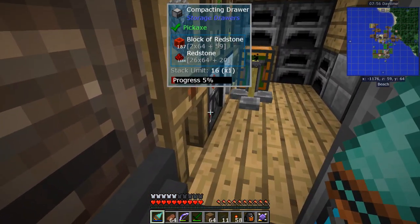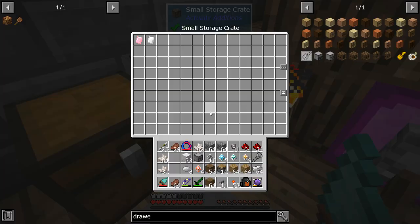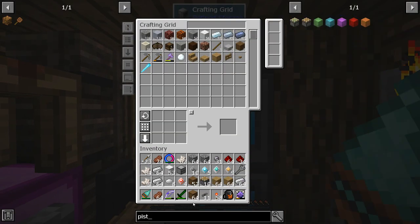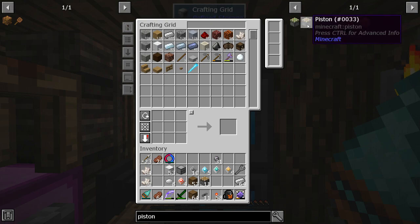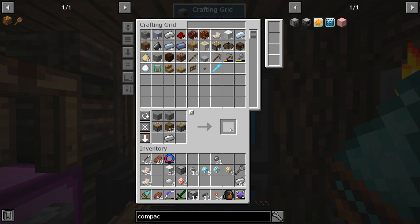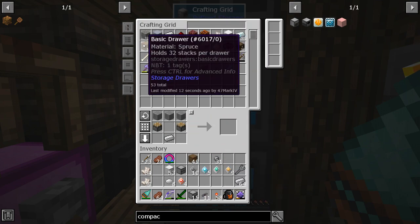Let's grab some iron and make pistons. Can't make everything I need but it's a good start — 42 pistons. Then I can make compacting drawers with those drawers and pistons, plus smooth stone. I'll get about 11 compacting drawers. Now I also need trim — I need more wood!